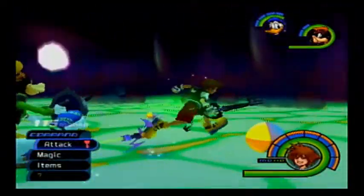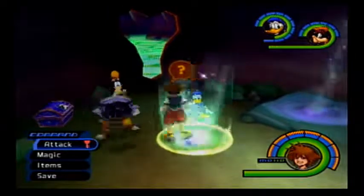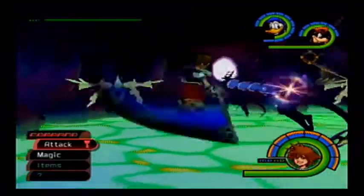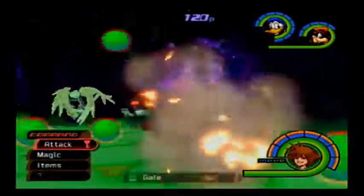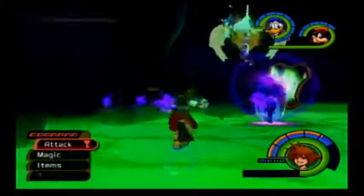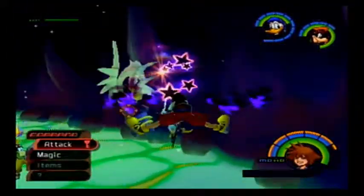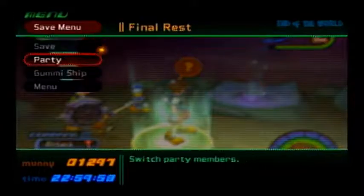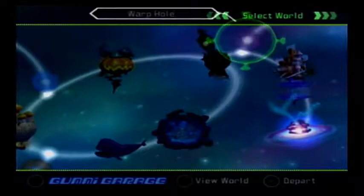And there's our first Gale. Oh, we get a Megalixer! One more Gale left. There's the other Gale. Donald's freaking out - good times all around. Next, I think we will go to Neverland to get us some Power Gems. I believe you get Power Gems from Pirates.